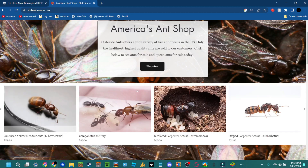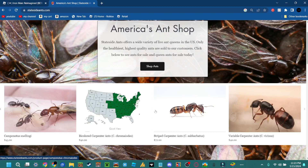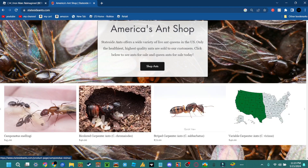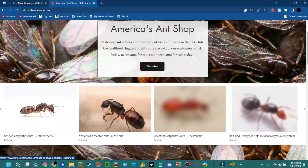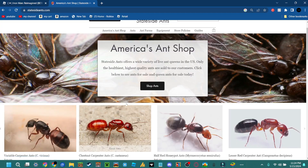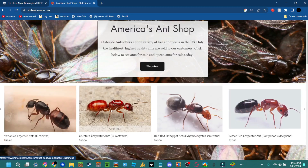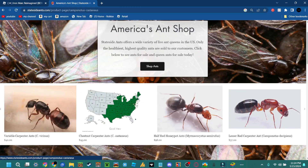It's $29 so you can't argue with that. I actually don't know if it delivers everywhere — like one queen ant delivers to the left side of America and another delivers on the right side. This one delivers on the left side. The Chestnut Carpenter Ant queen — that's the one I was thinking about getting — it's $45. It's bright red and just looks really cool.